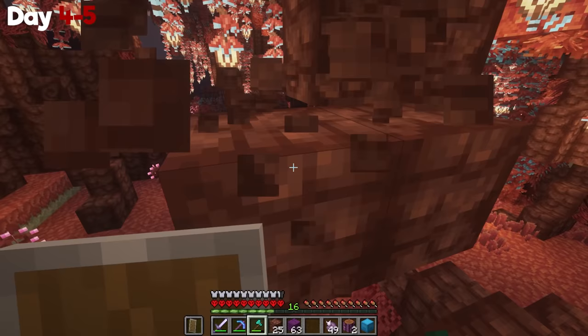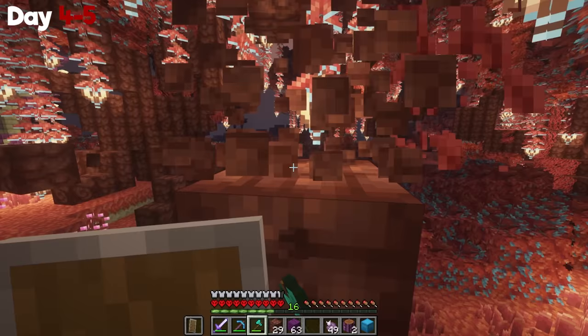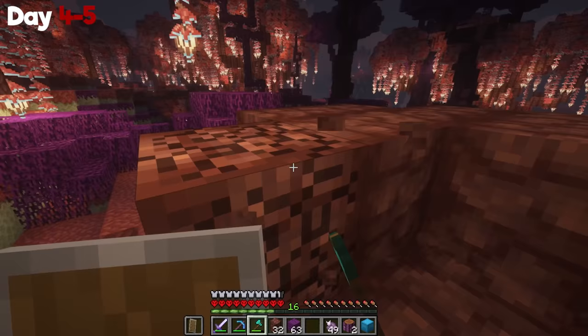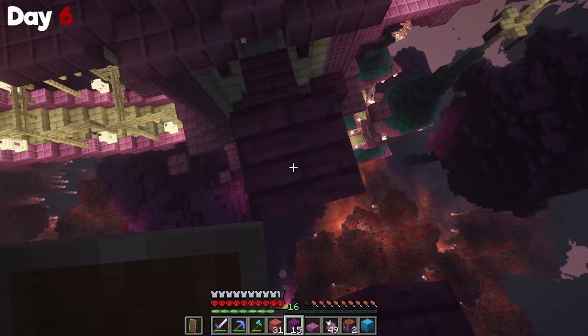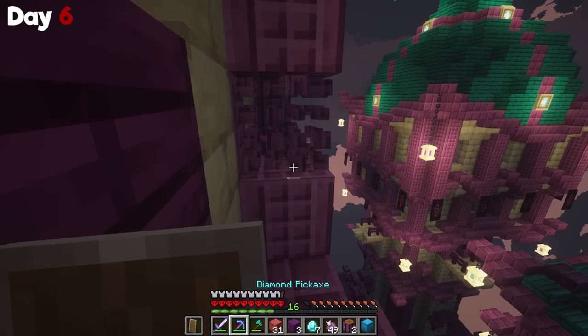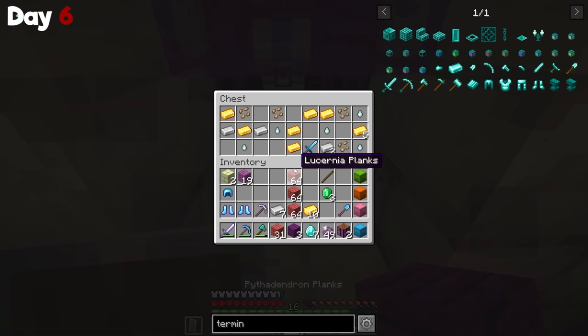Before I destroyed this entire end city and stole all of its goodies, I went ahead and grabbed some building blocks and then headed up. This time I had almost full diamond armor and was ready to fight. I went ahead and broke into a window and started grabbing stuff, but had to break the spawners inside. I'd go around the sides, break spawners, grab chests — this was probably the easiest way to get all the stuff. I stashed everything from this level and headed up to the next.